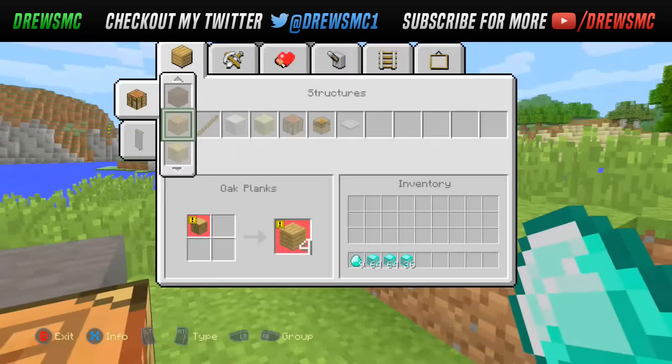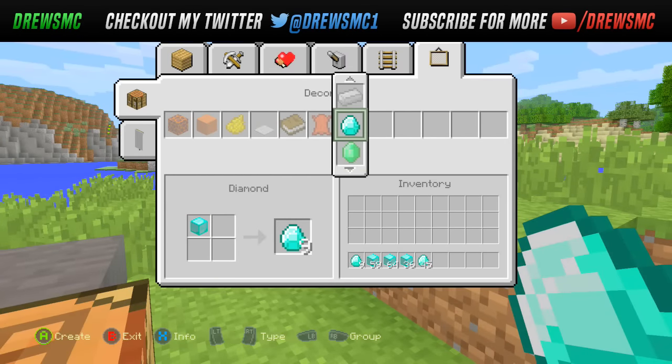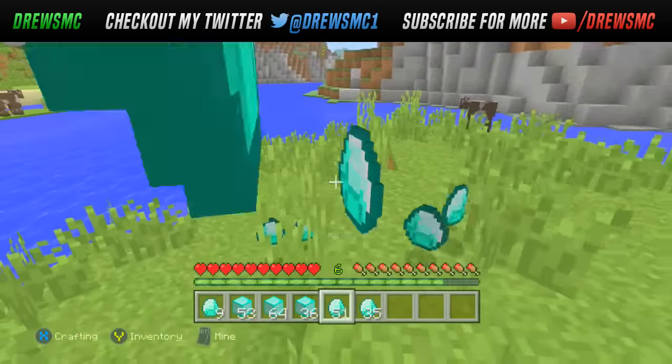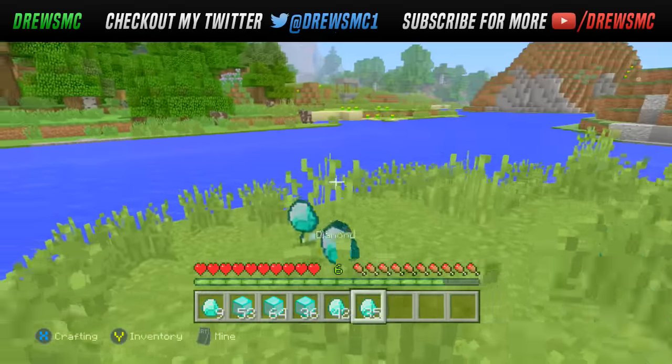As you guys can see, I'm holding this down and it is just absolutely glitching out. I've nearly got 3 stacks of diamonds, and just to show you guys that these diamonds are real and legit, we can convert these back and then actually place all of these diamonds down like so.